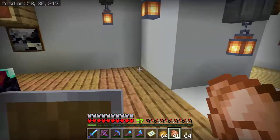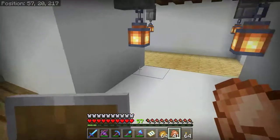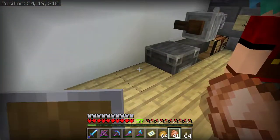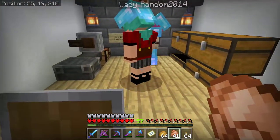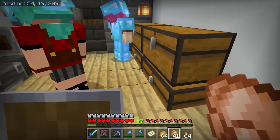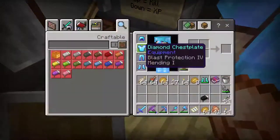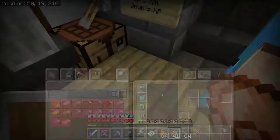Where is the anvil? It's over here by the skeleton spawner. Make sure you put it in the anvil and not the grindstone - you don't want to remove the enchants. I don't have enough levels to enchant. What do you want on there? I've got 57 levels. On those boots, I would like that one. We have depth strider and feather falling.